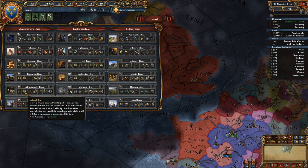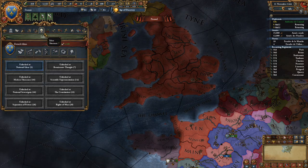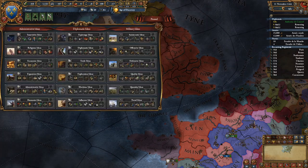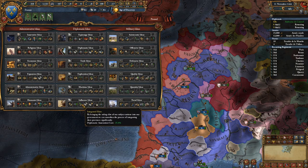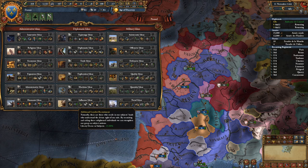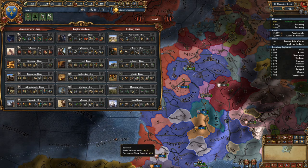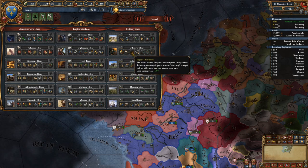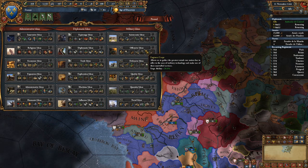For ideas: France's third national idea is Elan — plus 20 morale of armies. Until you get it, the French army is no stronger than anyone else, in fact weaker than England, Castile, and Burgundy who start with plus 10-15 morale or infantry combat ability. You have the choice of doubling down on morale by taking Defensive Ideas first — you'll get plus 35 morale, 5% cheaper army, negative 30 fort maintenance, and once you get Vauban's Fortifications plus 20 fort defense. This works for France because you're surrounded by enemies.